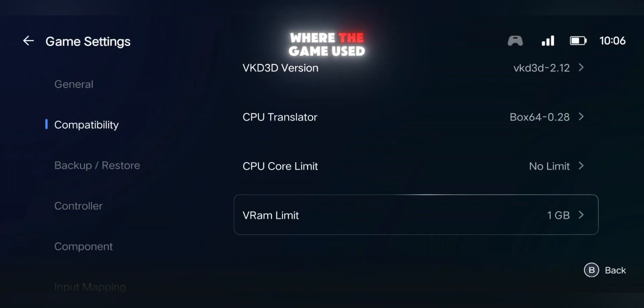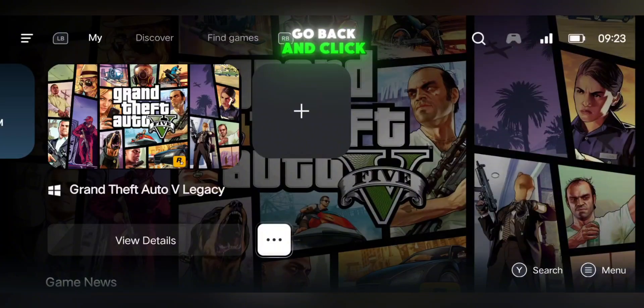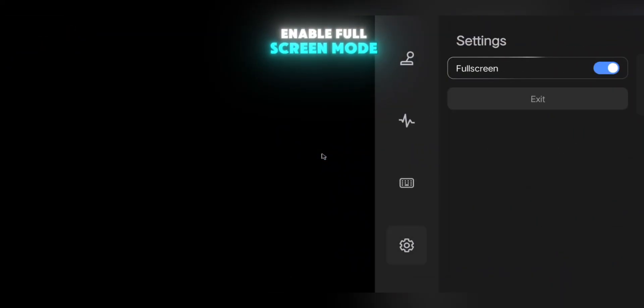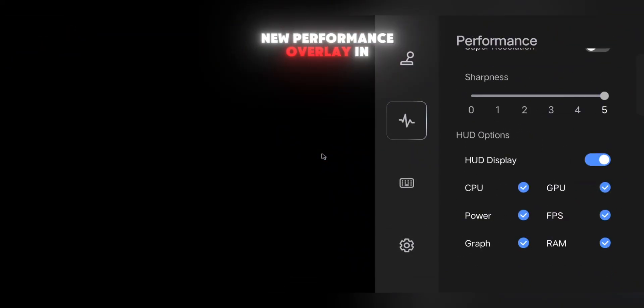This fixed the issue where the game used to get stuck for me. After the settings are done, go back and click on the GTA 5 icon to launch the game. Once it opens, press the Back button and enable Full Screen Mode. You'll now see a new performance overlay in the corner — it looks great, takes up less space, and is easy to read during gameplay.